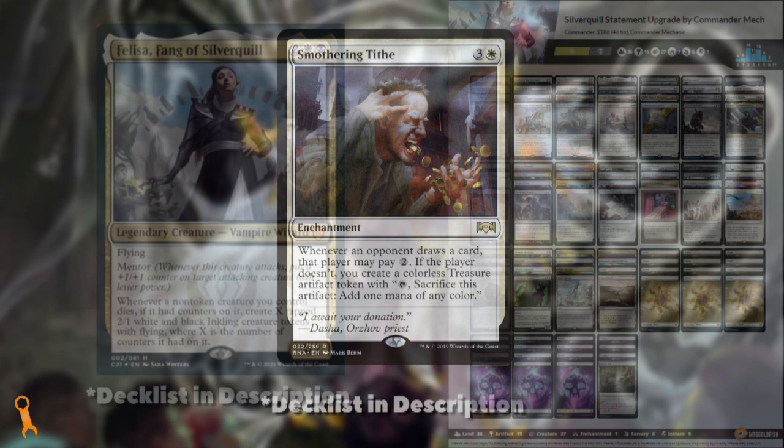Now, let's take a look at our upgraded list. We just about doubled the value of the precon, but we took it in an entirely different direction. We're now caring about putting counters on creatures, then killing those creatures for big increases to our board presence. Being able to sacrifice a creature with 5 counters on it at the end of our opponent's turn, and then untap with an extra 10 power on the board seems pretty good, right? We've ensured we have unparalleled board control via single-target removal and board wipes. We have a lot of artifact ramp and plenty of redundancies for our commander's ability. This means the deck functions just as well without Felisa in play, but just as well if we have any of the Felisa-likes in play too. Just don't get too eager to say bye, Felisa! Let me know what you think about the Silver Quill Statement precon below, and what you think of our tune-up and upgrade for the deck. Look forward to more like these in the days to come. As always folks, good luck and have fun!